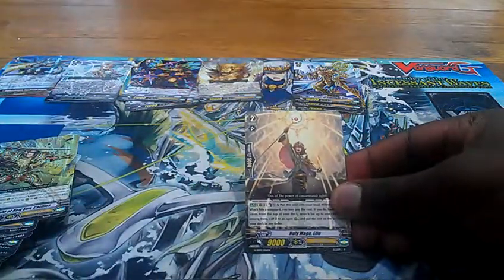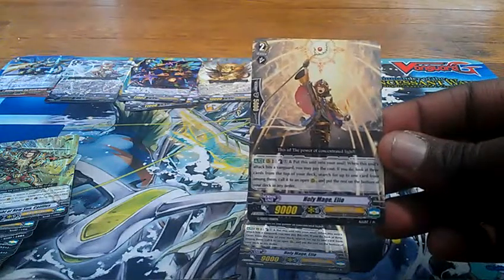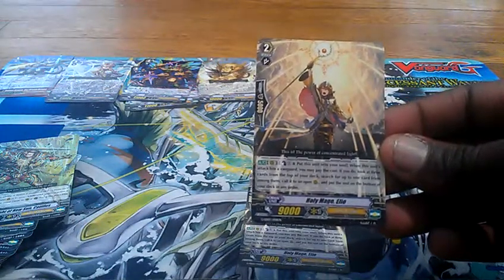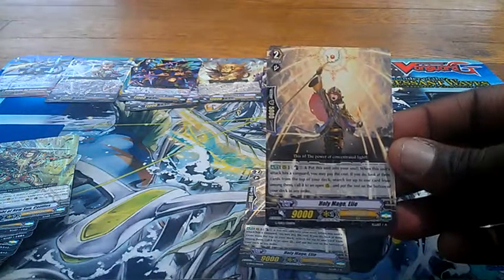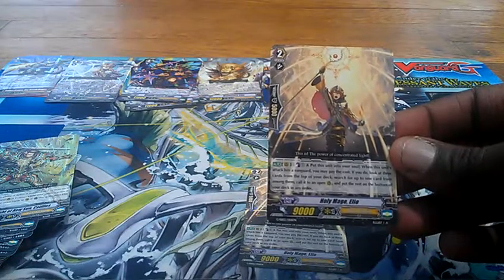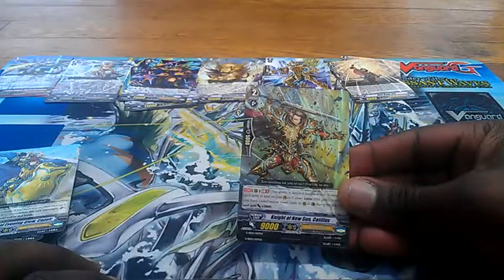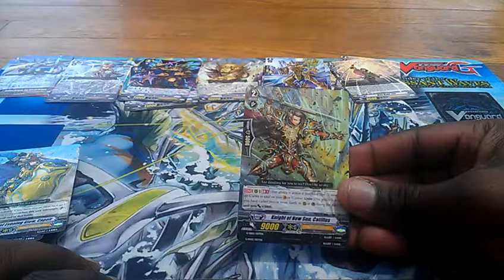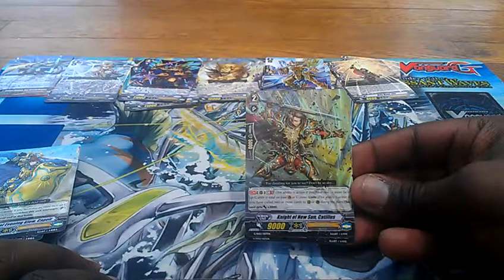Next, we have four Grade 2 Vanillas — Night of Dawnlight Jaga. Pretty standard. We also have two cards of the Grade 2 Holy Mage Ilio. Counterblast 1 and put this unit into your soul: when this unit's attack hits a Vanguard, you may pay the cost. If you do, look at three cards from the top of your deck, search for up to one card from among them, call it to an open rearguard circle, and put the rest in the bottom of your deck in any order. Pretty solid.